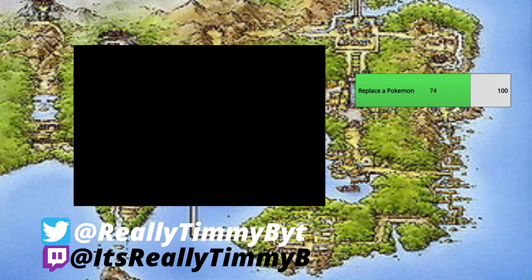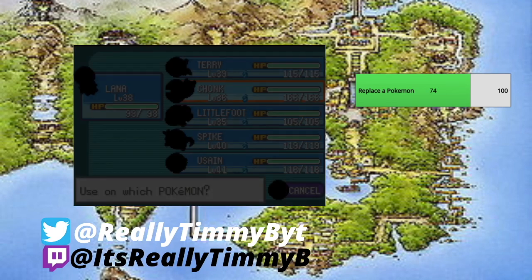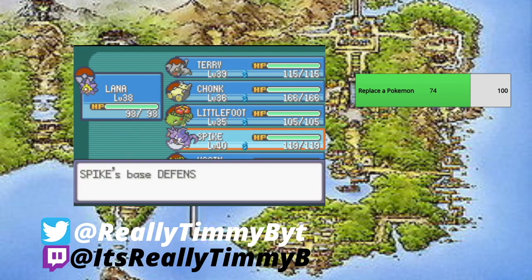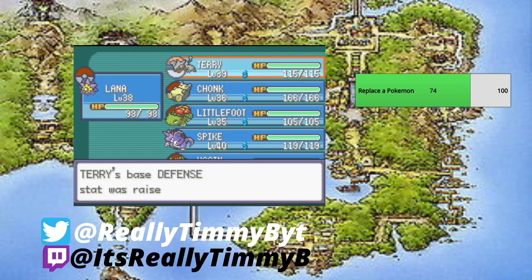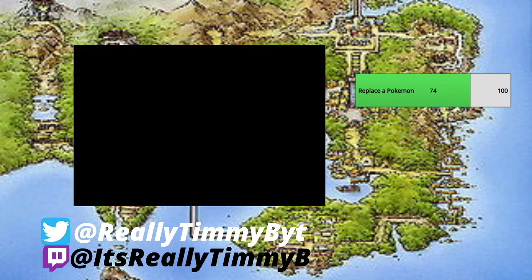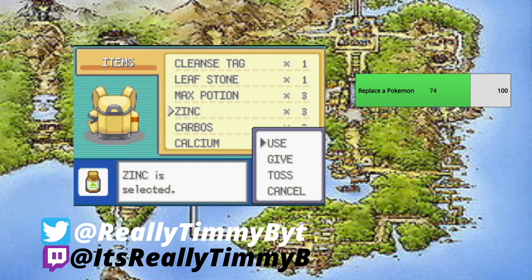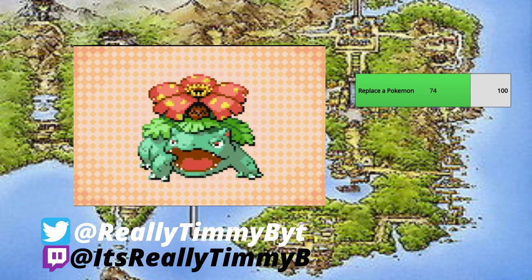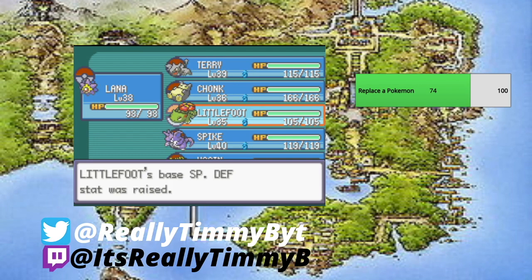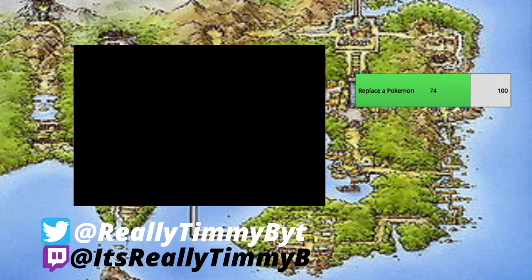Iron raises defense, so Chonk is definitely getting some Iron. Spike is probably also getting one, since attack and defense kind of go hand-in-hand with physical attackers. We'll give one to Terry as well, and the final one goes to Chonk — he is going to be a tank. Next we have Zinc, which raises special defense, so we'll give one to Lana, one to Littlefoot, and one to Usain, as they are more special attackers and special defenders.